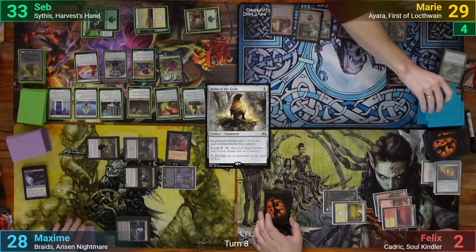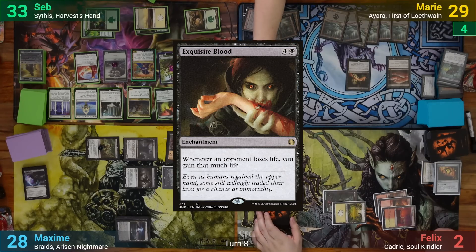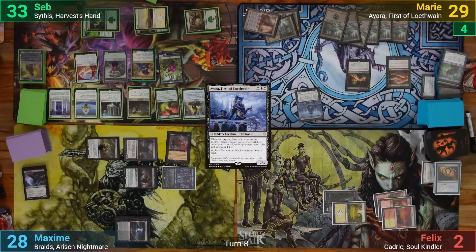Marie draws and plays a Swamp, then casts Exquisite Blood to set up the combo, and casts Yara to trigger her first life gain and life loss. This allows her to go infinite, drain everyone out, and Marie is able to take the game.